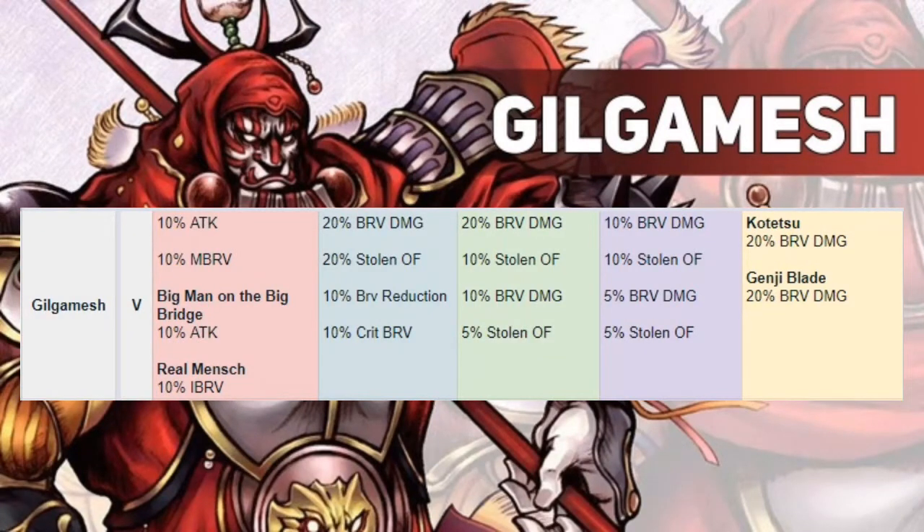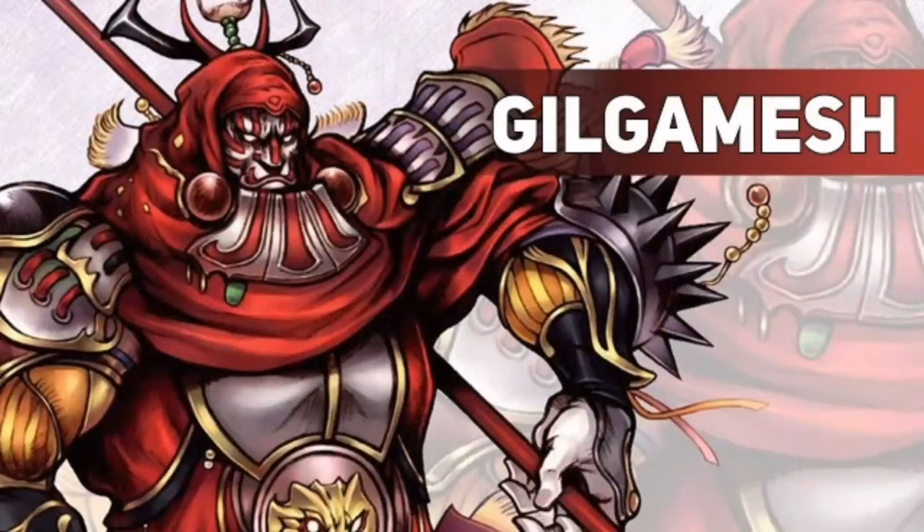With his EX, he gets 10% or 15% more brave damage and 15% more overflow, plus 20% more damage from his Brave Attack Plus and HP Attack Plus, which are Genji Blade and Kowetsu. The problem with Gilgamesh is his moves don't have a ton of hits. His EX does become a 9-hit AOE brave attack at 3-3, with single target splash, which dishes out a lot of damage — but his brave hits overall are very lackluster. He hits hard but will never cap damage without help.